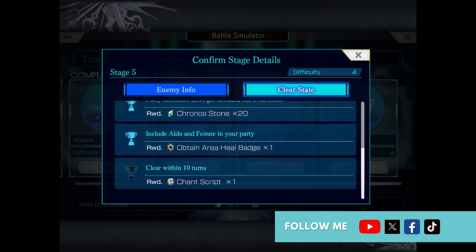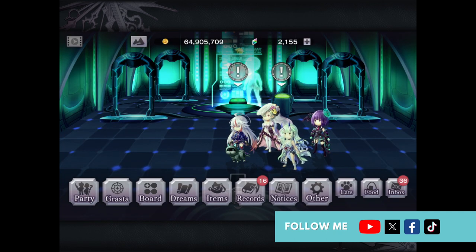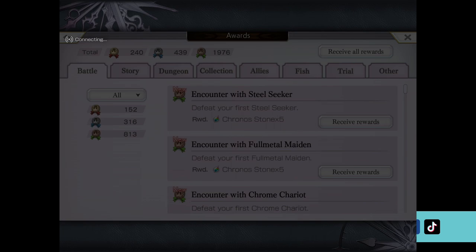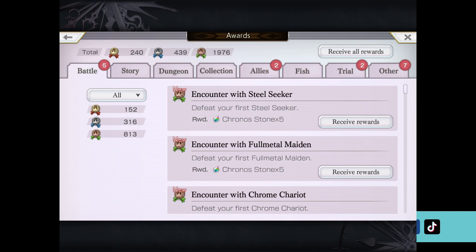Another way to get some really quick and easy chronostones is to tap on menu and tap on Records. Because simply through playing the game and doing a bunch of stuff, you'll most likely get rewarded a number of chronostones. Tap on Awards and you can see what you've received. I actually have a bunch of rewards I can receive - for example, accomplishing 'Encounter with Steel Seeker' gives me five chronostones. There are a bunch of different rewards right here.